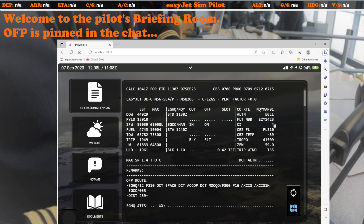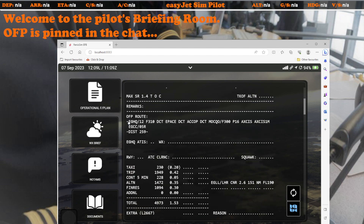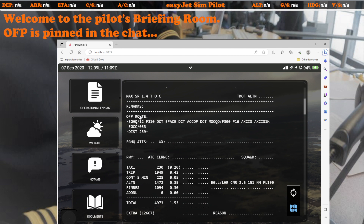Next I check the cost index, the cruise flight level, and quickly scan the tropopause — we're not going to be above it, so there's some weather to take into consideration. The trip wind shows a nice tailwind. Then I look at the shear rate: if it starts getting above eight, that means it might be a little bumpy at the relevant waypoint. Here the maximum shear rate is only 1.4, so we're in for a very clear calm day. The top of climb is where that maximum shear rate is estimated to be.